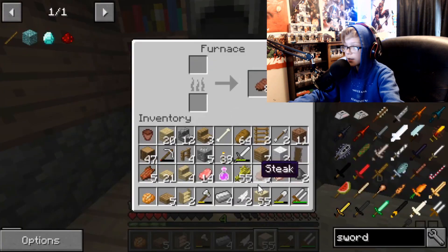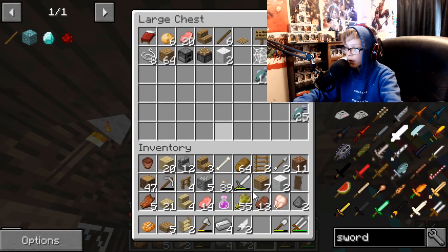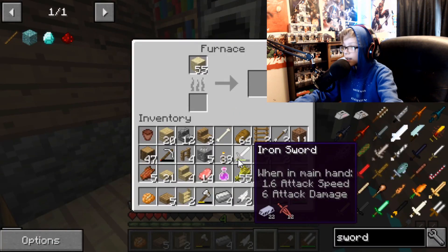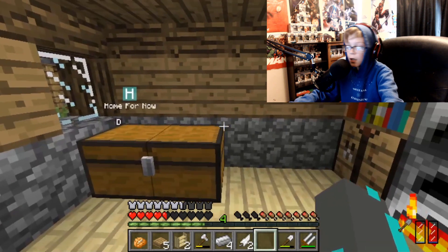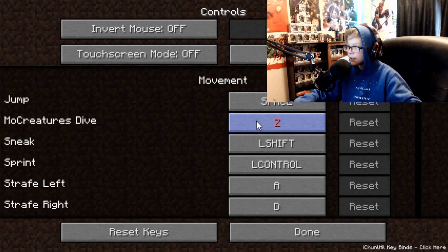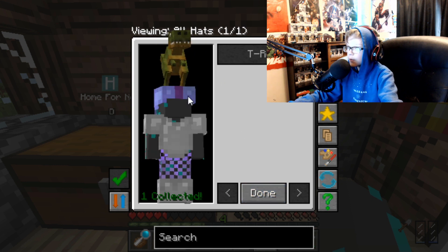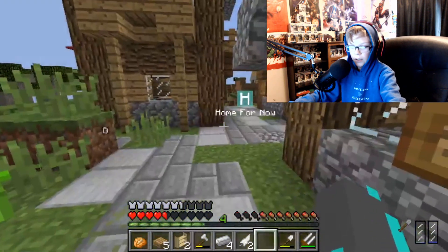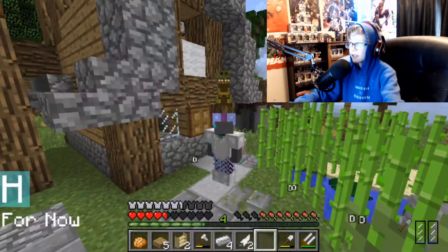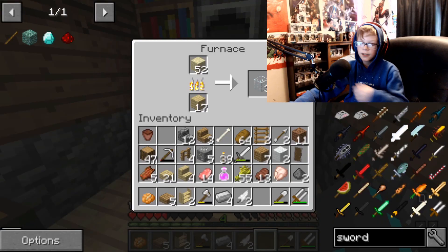So now we just gotta get all this smelted and over with. I don't think I have any coal, so I'm just gonna have to use wood — let's just use birch planks to smelt it. But we did get a bunch of hats just then. Let me check what the controls are for the hats. I don't know why it says we only have one, but we now have a T-Rex for a hat. We have a T-Rex! That's a pterodactyl. Did you guys know that scientists actually believe that T-Rexes didn't roar? They actually honked like geese? Just a fun fact for you. We just need to wait for this glass to smelt.